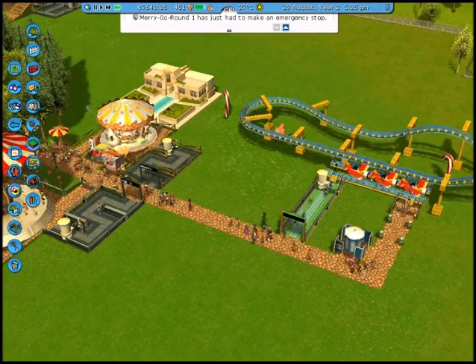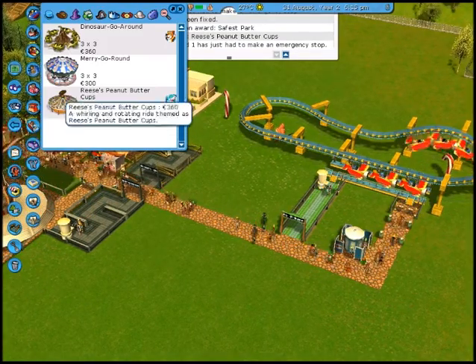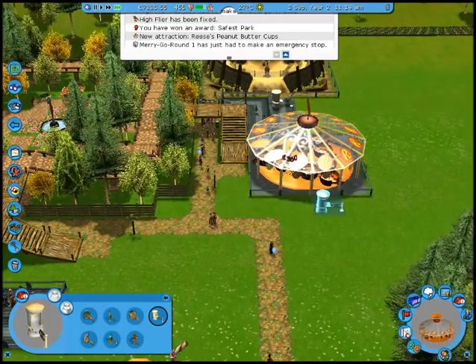Auto terrain leveling. What's happened? The Reese's Peanut Butter Cup. I can only assume that is a sponsored item, and more than likely someone paid to have this introduced to me.